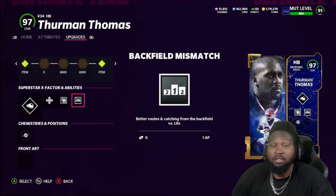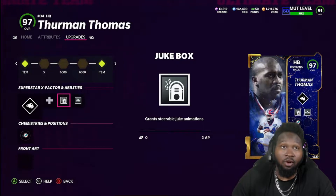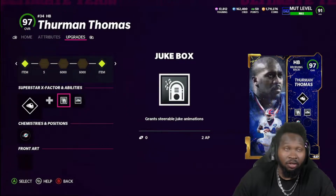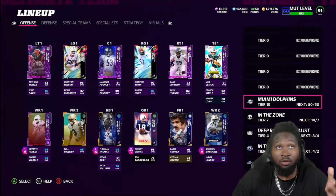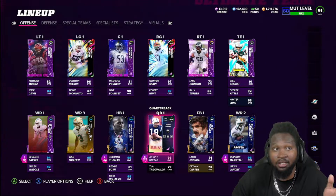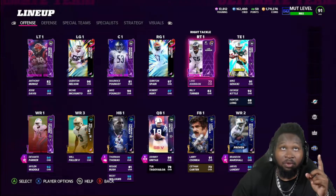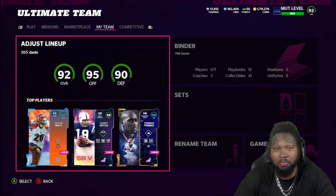We're rocking Backfield Mismatch and Jukebox — two AP total — so it's three AP for all abilities combined. You'll have to make some sacrifices depending on your AP. I expect him to play well with these abilities on him. Just so there's no confusion, we're still 50 out of 50 Dolphins. We have fillers at O-line and John Unitas, but everything else — defense, receiving core — is all Dolphins. We just need to change out the right tackle.